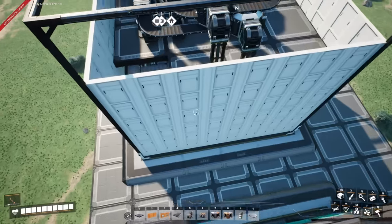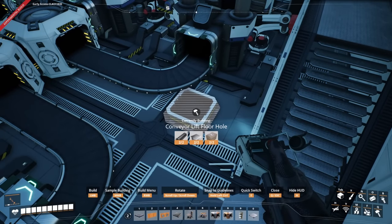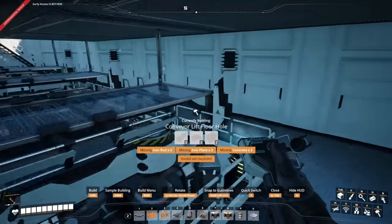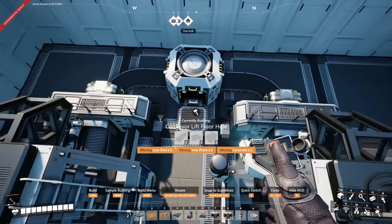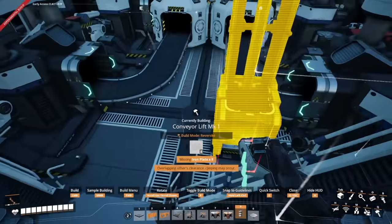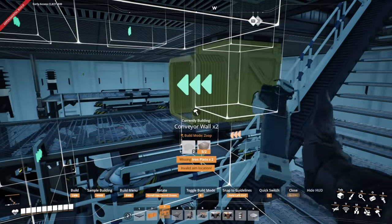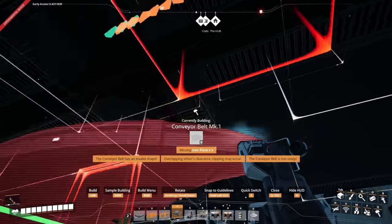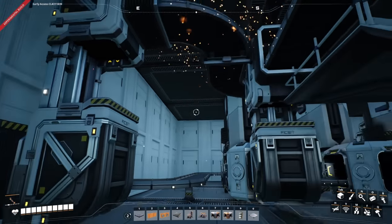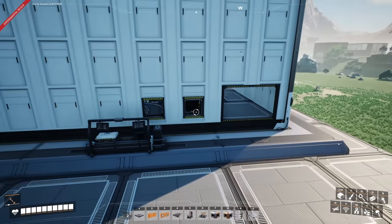I may have placed that in the wrong spot — just checked downstairs and yes, I had made a mistake. The conveyor lift hole needs to be one up — it's going to clip ever so slightly into that belt. Place this one here, run it directly through, bring it down, have it exit this way, and run the line up using ceiling mounts along here and across, getting it in line so we have the output of our 10 reinforced iron plates per minute.